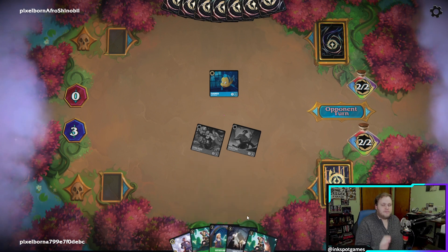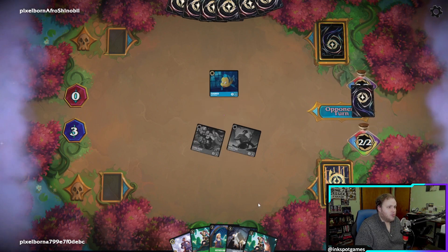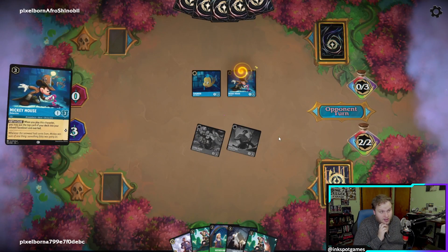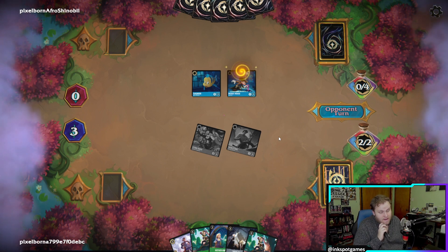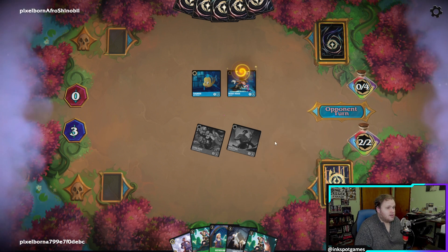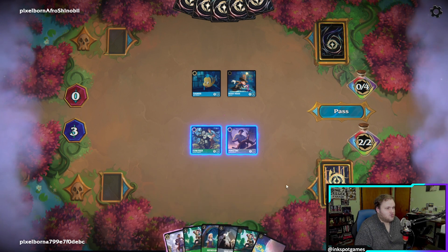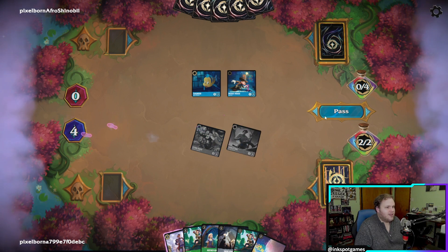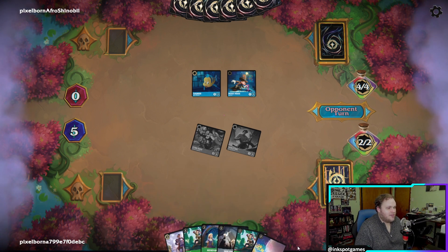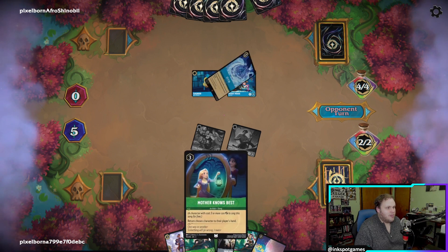Sometimes you just draw non-inkables, and this deck does run a good amount of them. Mother Knows Best could potentially be cut. I don't have Jasper in here right now, and I don't want to run Kuzco. Again another non-inkable, which isn't great. I don't want to ink the Prince, so we're just going to quest for two and pass. Messes up the curve a little bit, but sometimes you just get unlucky.